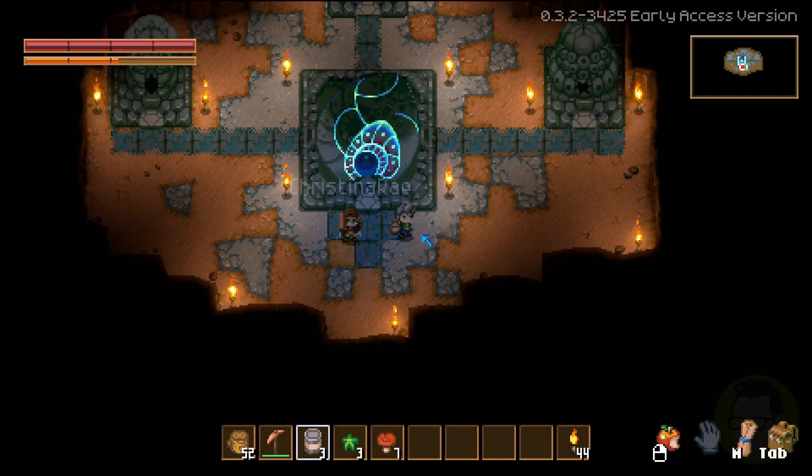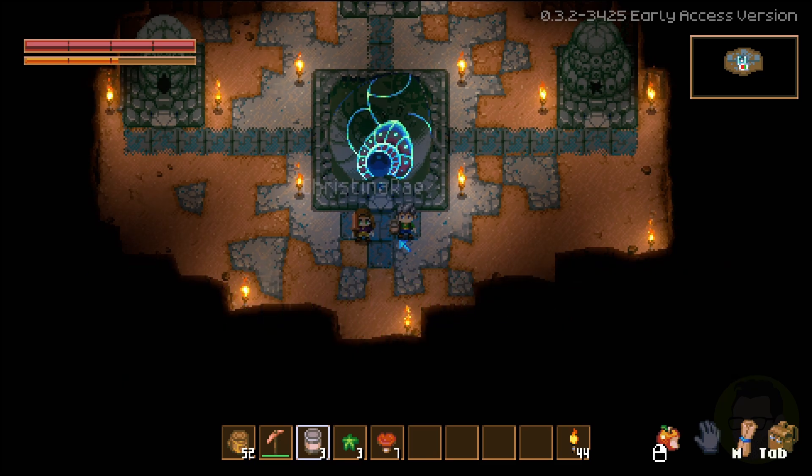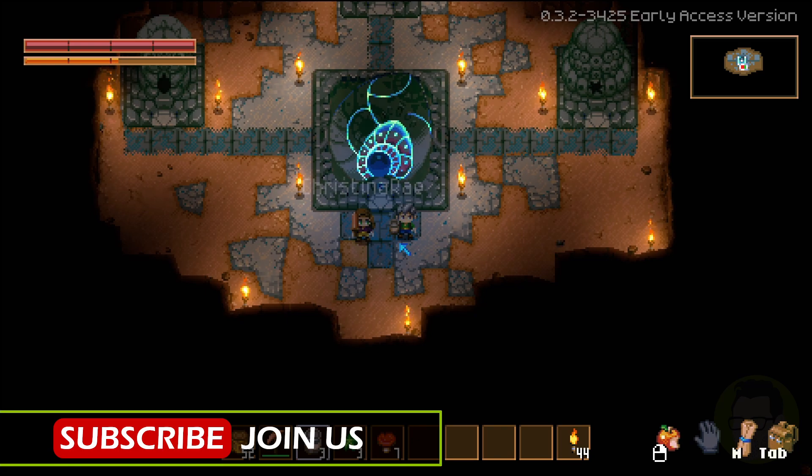G'day everybody and welcome to Core Keeper! I'm playing in co-op mode with Christina. G'day Christina, how are you doing? G'day mate! What's your character? I am a fighter — it looks like you've got a big copper sword there. And I've chosen Miner, so we decided to go with a couple of different classes just to mix things up a little bit.